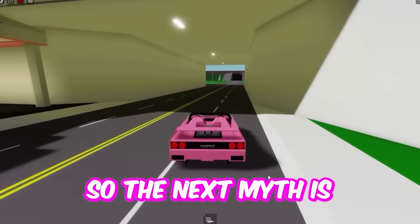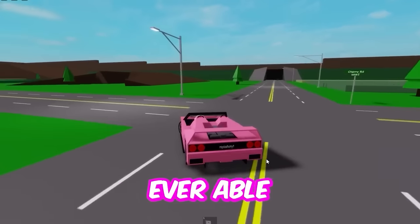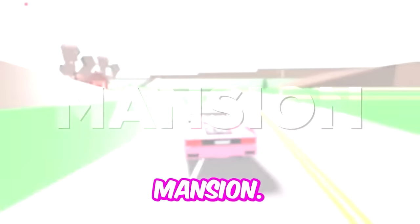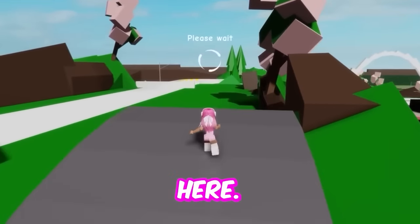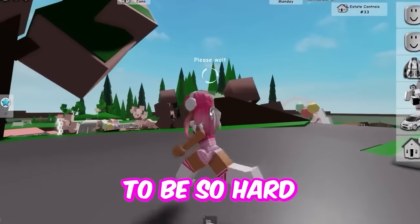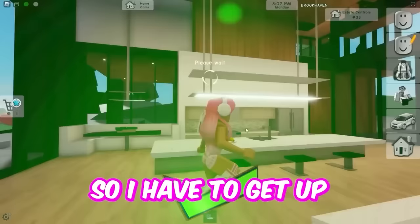The next myth is so cool because I get this house all the time and I'm never ever able to find the safe. So we're going to go to the estate and get the wood mansion. I'm here — it's right here. So we're going to go up here. It used to be so hard for me to find the safe every time I got this house. Thanks to this myth, I know where it's at. I have to get up some way somehow, so I'm just going to jump.